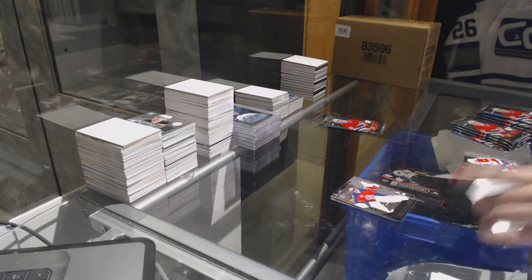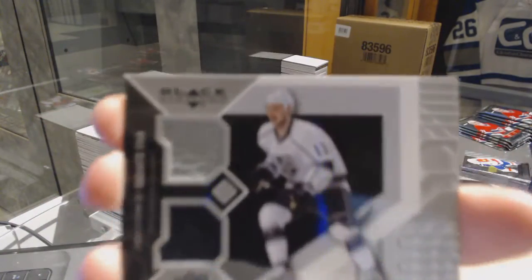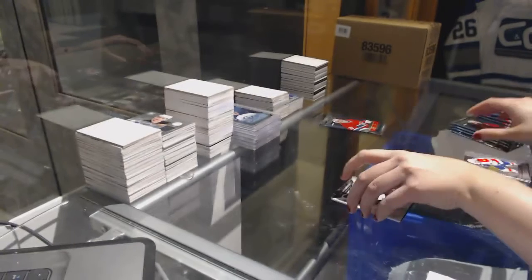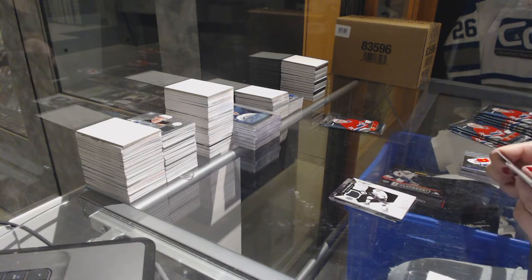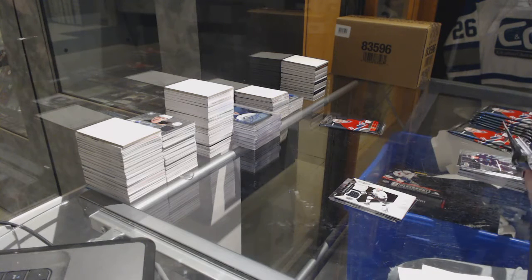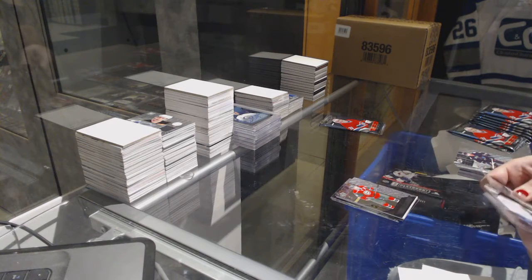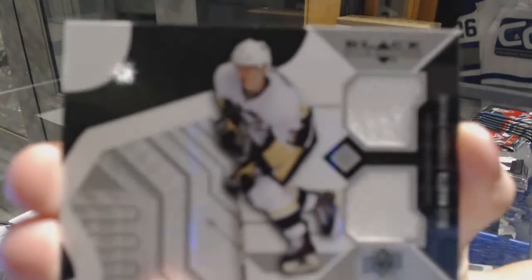We've got a Dual Jersey of Kyle Clifford. Double Diamond of Zach Parise. And we've got a Dual Jersey of Ole Matta.